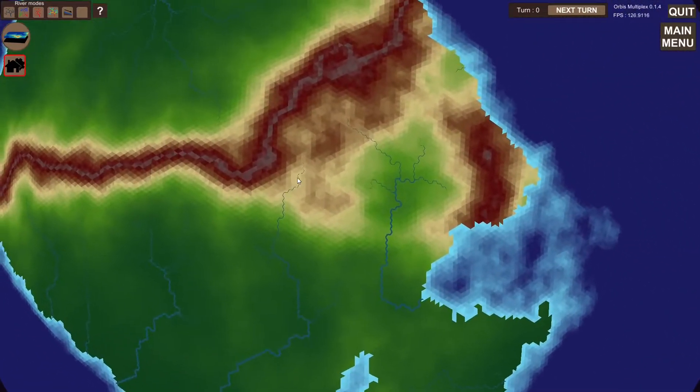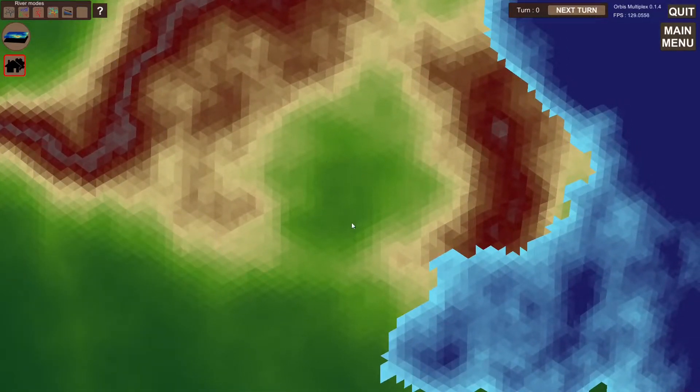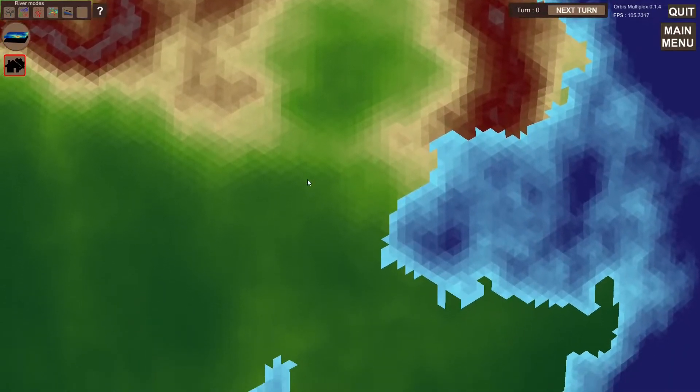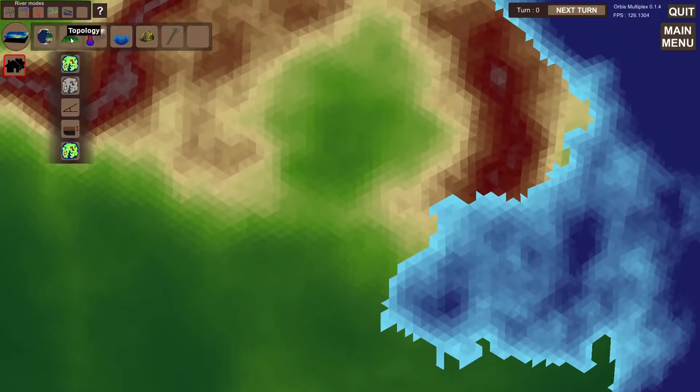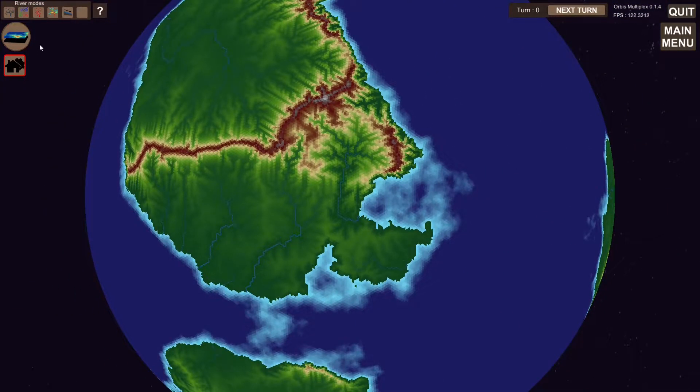Yeah, this location here — in the old simulation this would probably have become a lake and the lake would have spilled over. But in this version it's simply drained, which is better for my purpose.